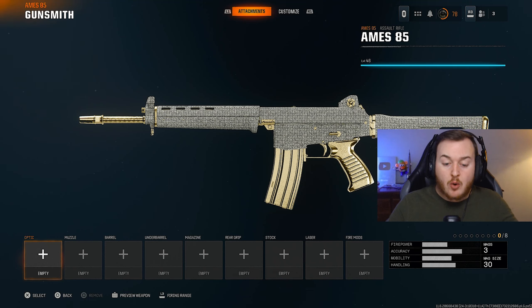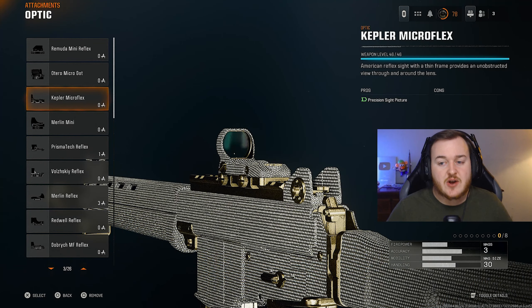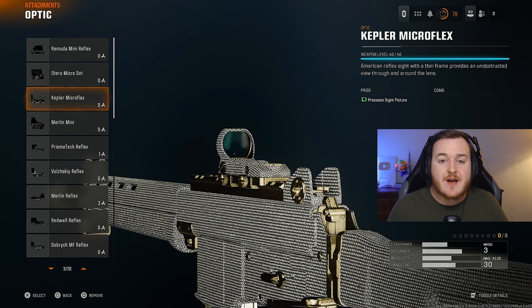Getting into my class setup, we're going to be using Gunfighter, so we have an 8-attachment build on this weapon. Starting with the optic, I'm going to go with the Kepler Micro Flex. Like I say in my videos, this is the best and easiest optic to use in Black Ops 6. If you don't have it unlocked or don't like it, no worries — add on your favorite optic. For me, the Kepler Micro Flex is my go-to first attachment.